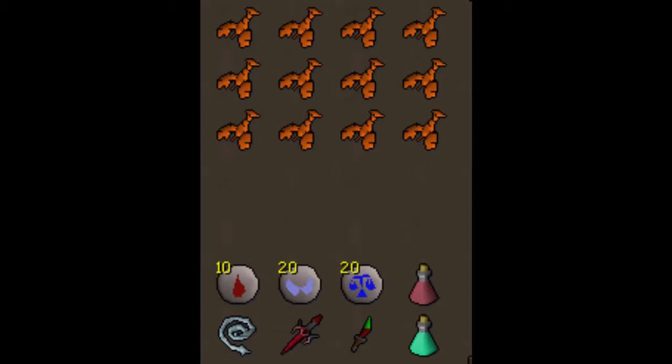You'll use magic on the four brothers: Dharok, Guthan, Torag, and Verac. For Karil and Ahrim you'll use your whip and dragon defender. My method: go in, do two specs on Karil, kill it off with the whip, then do Ahrim. You want to do Karil, Dharok, and Ahrim while you still have prayer. For Dharok, pray melee and kill with magic. For Ahrim, pray mage and spec with the dragon dagger, then finish with the whip.